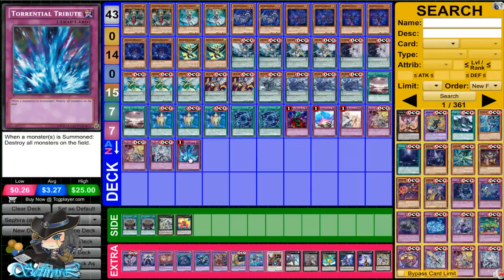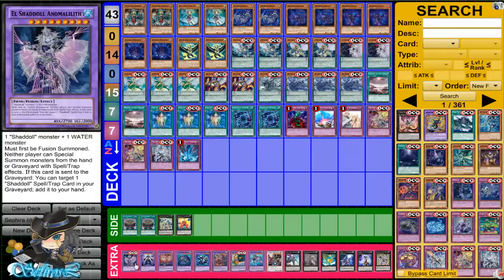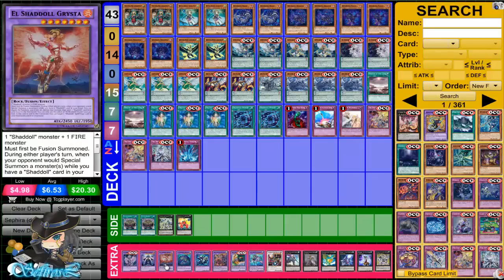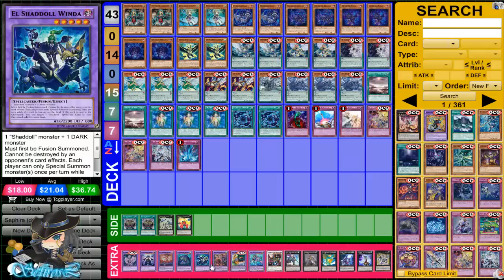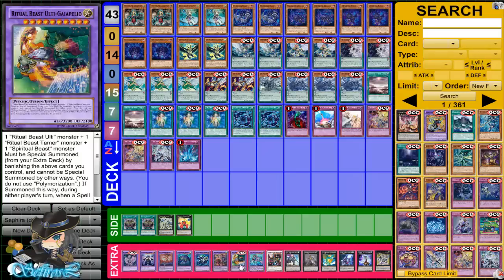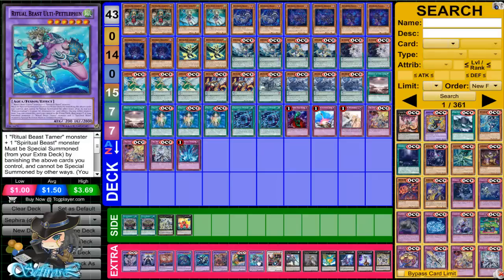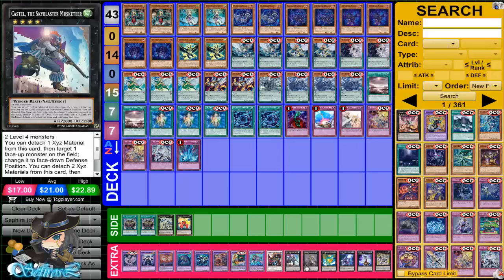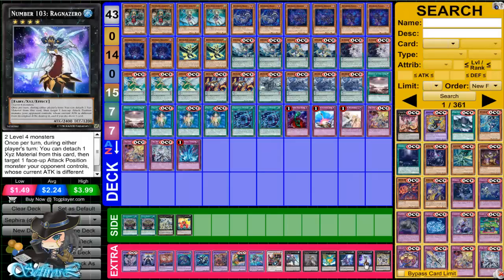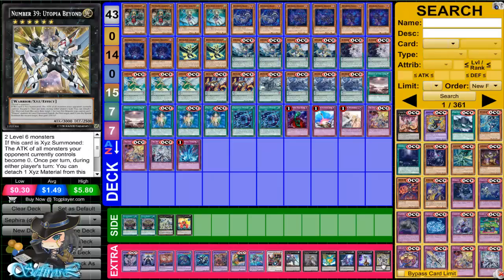For the extra deck, we have El Shadal Anomalilith, El Shadal Construct, El Shadal Grista, El Shadal Windigo, El Shadal Winda, Ritual Beast Ulti Apeleo, Ritual Beast Ulti Gaia Apeleo, Ritual Beast Ulti Ptolfin, one Ancient Pixie Dragon, one Castle, one Exciting Night, one Levear the Sea Dragon, one Silent Honor Arc, one Ragnar Zero, and for the Rank 6 we have Utopia Beyond.